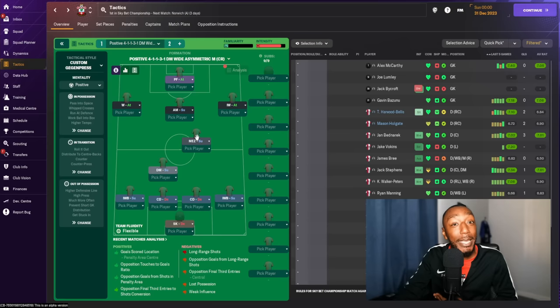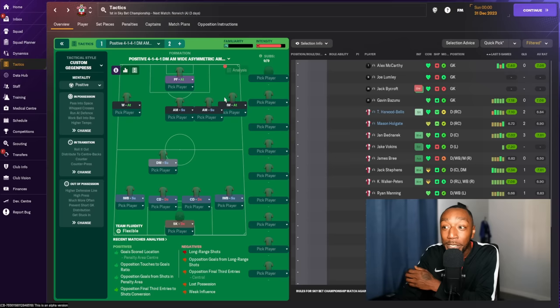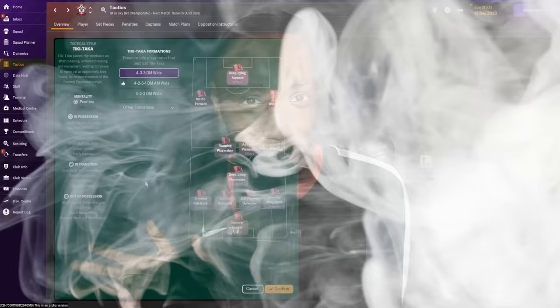Some roles take priority when two players are trying to occupy the same space. For example, with an inverted winger and Mezzala combination, the Mezzala takes priority — if he moves into the right half space, he takes priority over that area and your winger stays wide, waiting for the movement and opportunity to slot in. There is no on/off switch for these rotations; they will happen if you choose to use these roles. So when designing your tactic, keep that in mind — it's all about the roles you are choosing.